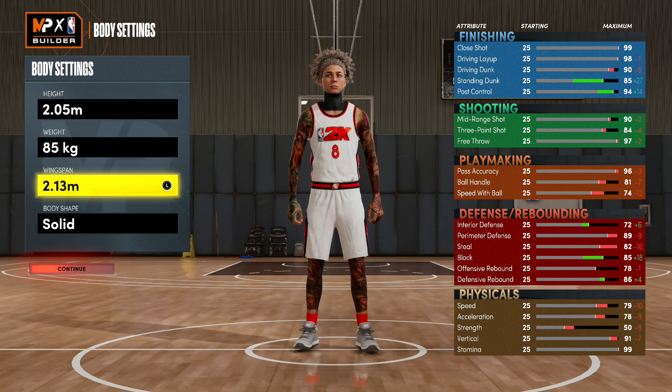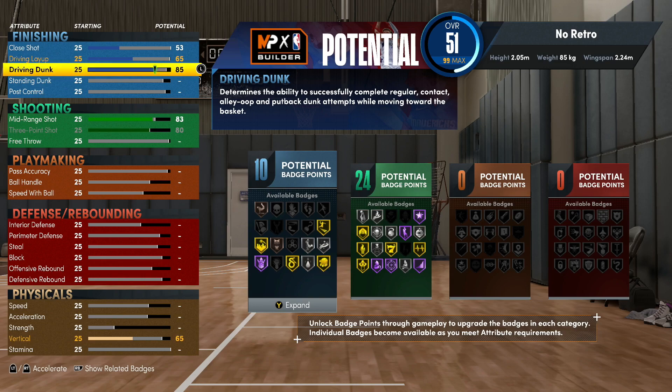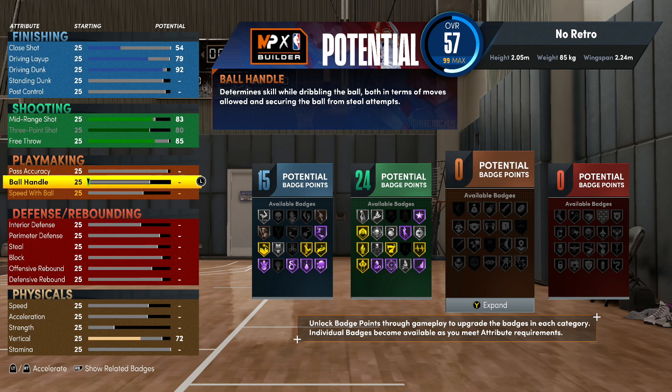Minimize the weight and the wingspan, then we're gonna put the wingspan up. So we have an 83 point shot and an 80 ball handle on a six foot nine build. We're gonna get elite contact dunk, so 92 driving dunk is your sweet spot for your caps. Then we're gonna put this up to 85 so you're not gonna be a liability.